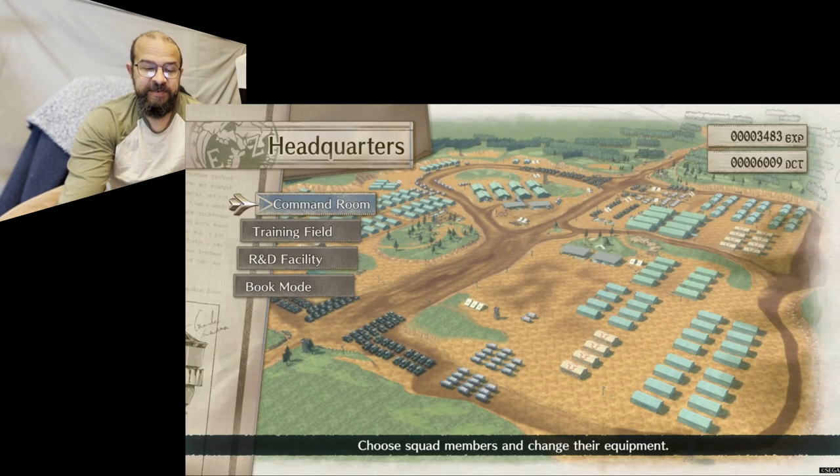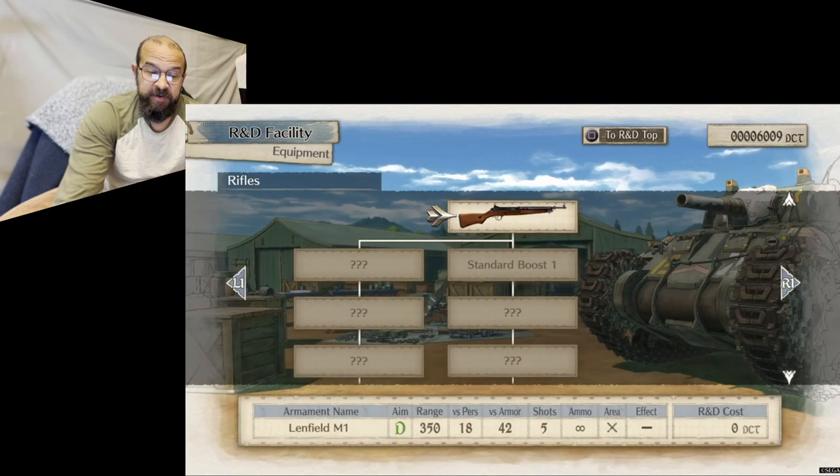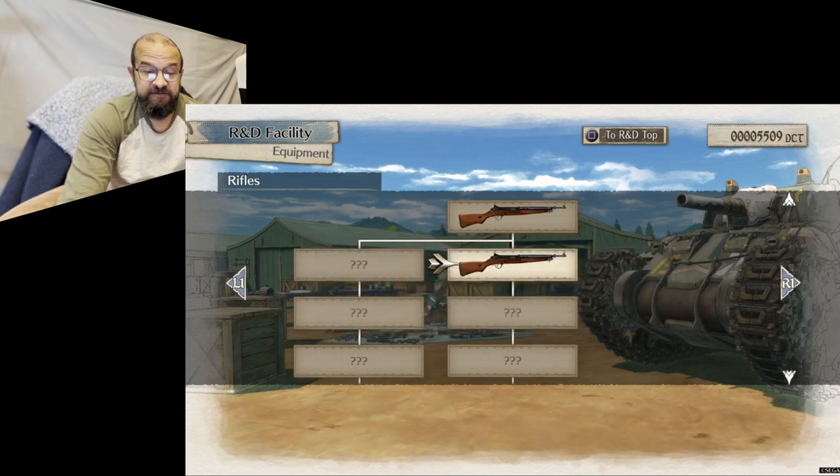Book mode also includes headquarters, where you spend experience points to level up the classes, develop new and improved weapons, and learn various orders that can help turn the course of battle.